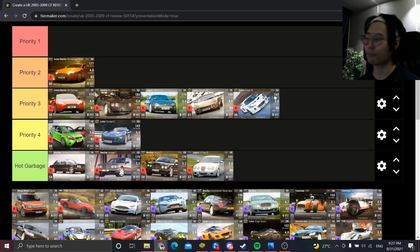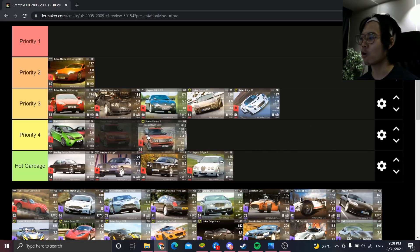The Lotus Exige S2 is Priority 3. Yes, it has 88 handling as a lightweight car, but the main problem is the 0-60 — 5.8 is way too slow. The RQ50 Lotus Elise 135 has a lower 0-60 for 6 RQ less. The Exige S2 is half a step ahead of its competition in handling but two steps behind in 0-60. The positives don't outweigh the negatives, so you'll want to use the Circuit EV, Dezir, Elise 135, Lotus 340R, or Exige S1 instead.